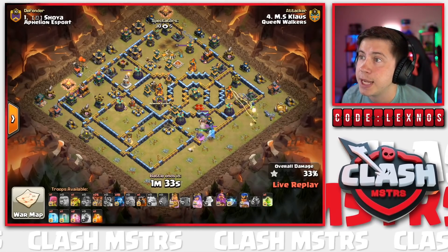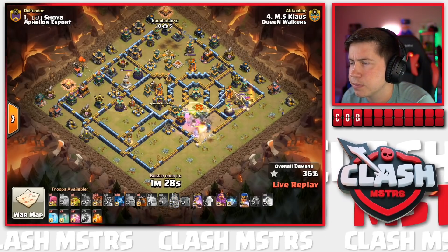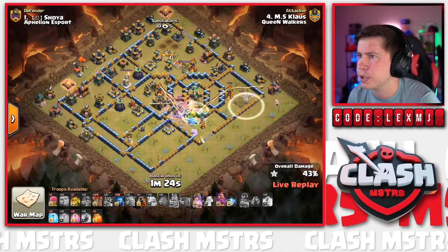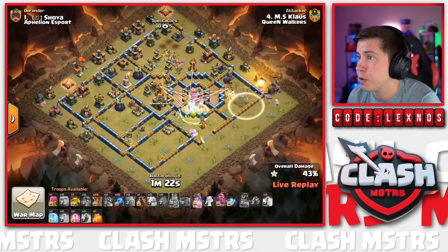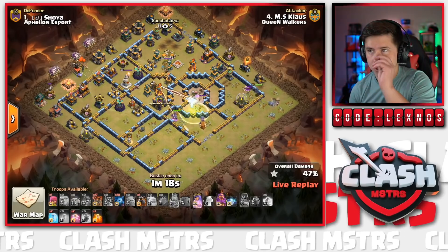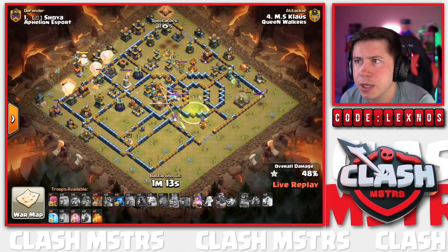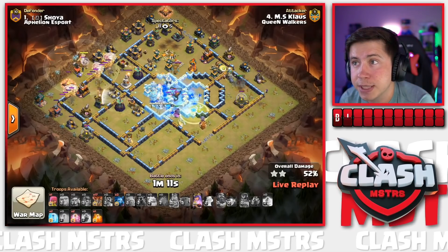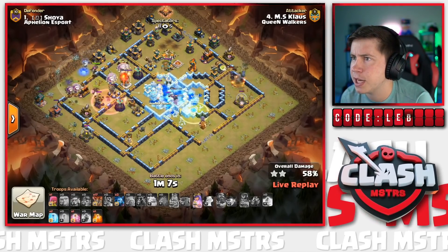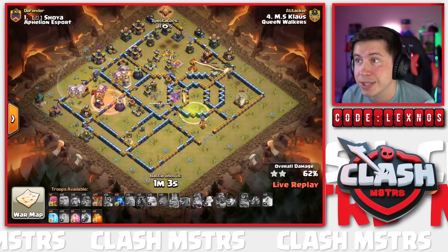King's going to go for the Scatter but won't be able to access the left Multi - interesting Jump placement. Invis on the right for the Royal Champion - down goes the right-side Multi! Now the King's just beating through a wall, which is why I was questioning that Jump Spell. LaLo is coming in from the left side - he's multitasking now, early as heck. Warden ability keeps everybody alive through into the second layer of defenses. Queen ability pops - down goes the left Multi, down goes the upper Sweeper!